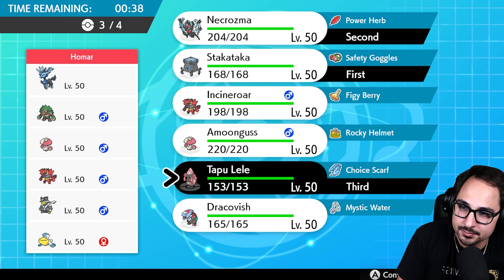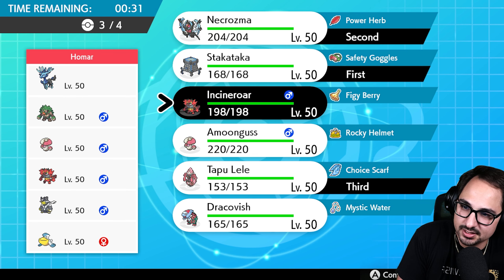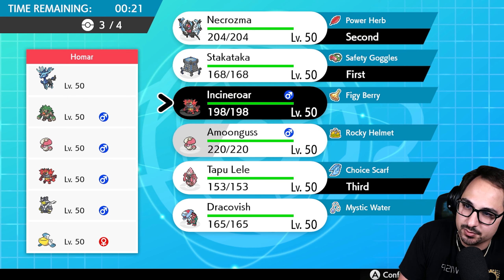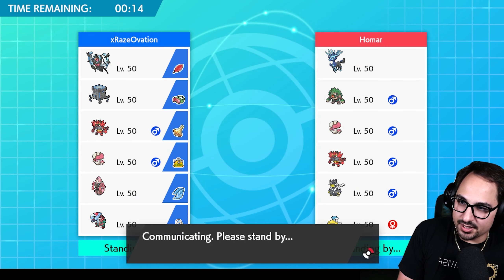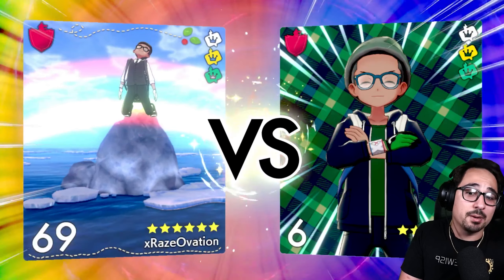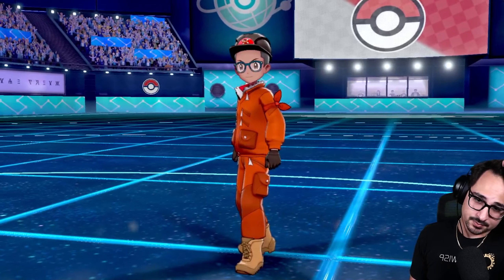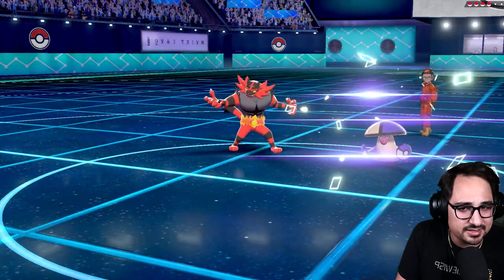We'll bring Stacka and Necrozma, set up Trick Room if we have to. Keep in mind they do have their own Amoonguss, which could spell disaster. I want to bring my Lele in the back and maybe my own Amoonguss for redirection. I probably don't want to bring two Pokemon with two fighting weaknesses. By bringing Amoonguss, we're able to match their Amoonguss and bring in a grass type whenever they go for a grass move — Amoonguss gives us more options.